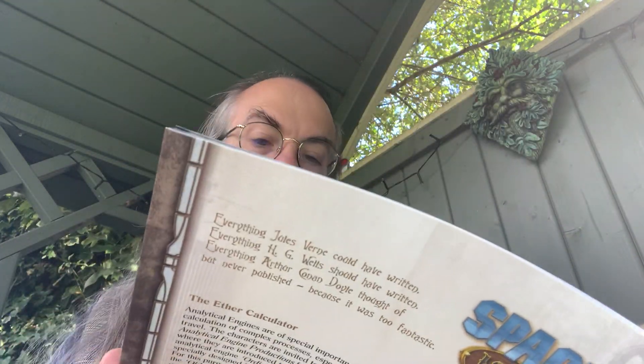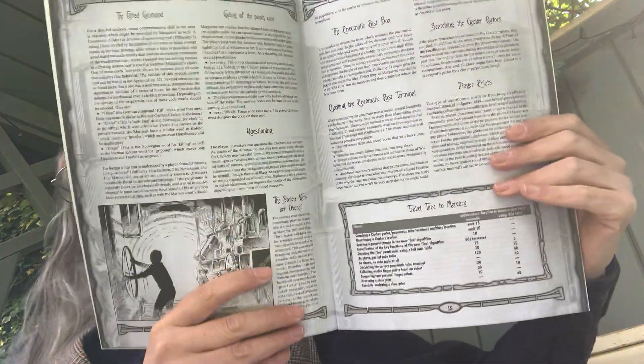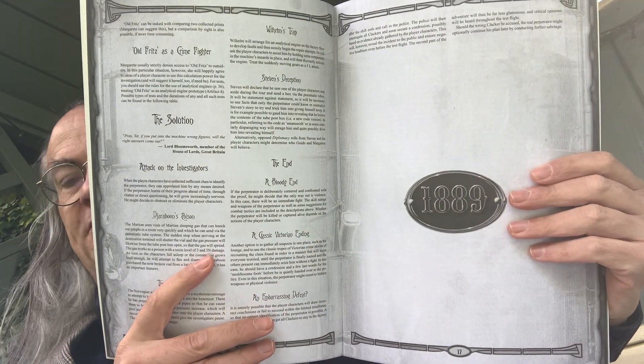There are notes on using each character in that role. Or the GM could present all three suspects and let whichever one the players identify through roleplay become the perpetrator, rather than deciding ahead of time — so that's a nice option. Then there's further development and a solution section to resolve the mystery before moving on.